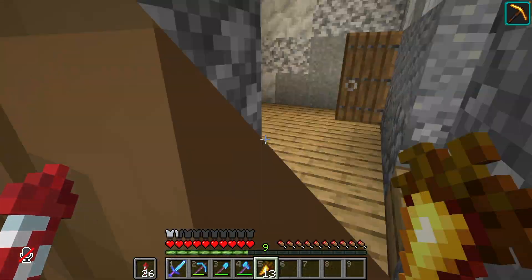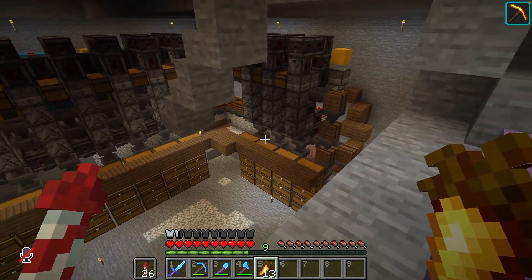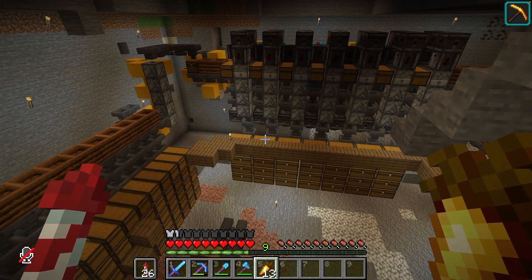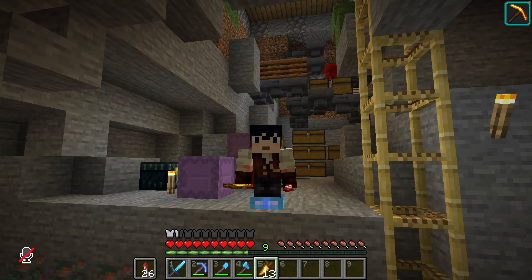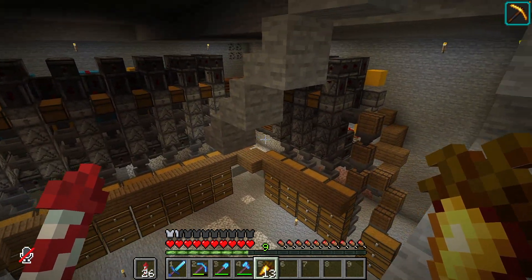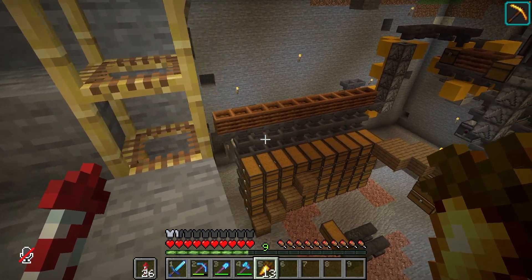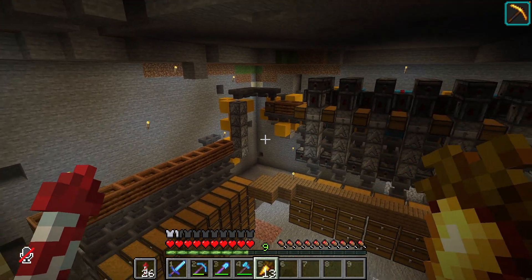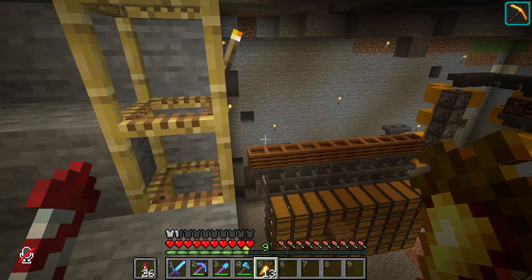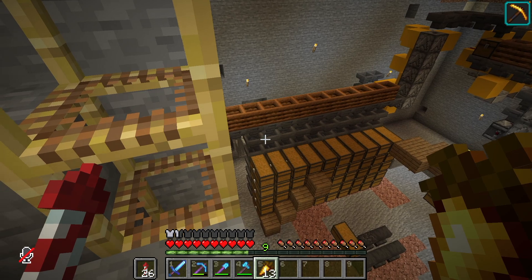All we have going on here is a shulker unloader. My shulkers will go into this chest and normal items that are just in my inventory can go into this chest, and it will all end up in the same system. Once the shulkers have been sorted and emptied, the items out of the shulker will come out of this hopper chain. Shulkers will go up into this dropper elevator and will end up in this barrel. I just need to do a bit of tidying up around here and blend it into the base. Downstairs is where all the magic is — I've built this and played around with it but haven't put in any of the filters yet.